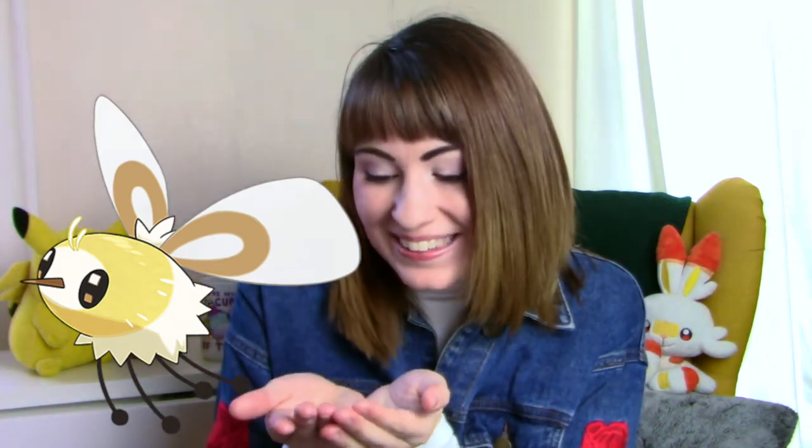Cutiefly is adorable and tiny, it's just this little bug fairy and I just want to put it in my hand and be like, hi little friend, you're so cute. Ribombee is also really cute and can kind of be a pain in the butt to fight, so props to Ribombee.